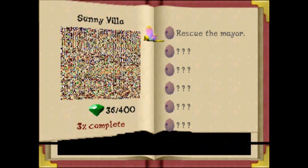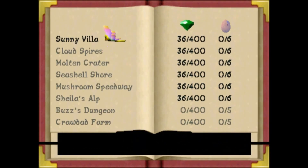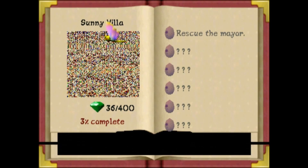Once again we get Sunrise Spring, Sunny Villa — glitched out photos for some reason. Cloud Spires has been given its final name. Midday Gardens has been removed. You can't actually hover over Crawdad Farm for some reason, or Buzz's Dungeon either. I don't know whether this arrangement is the same as in the final game, because I could have sworn these two were the other way around. It also lists me as having 36 out of 400 gems in every level, which is obviously a very weird glitch.